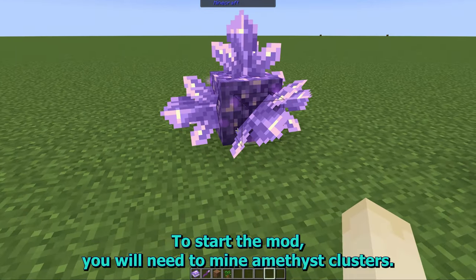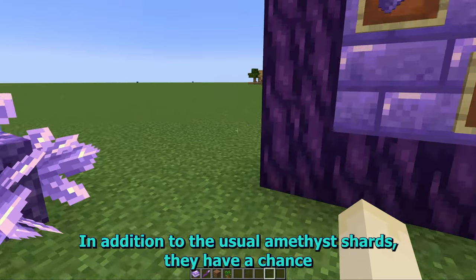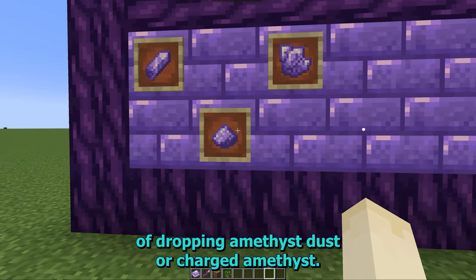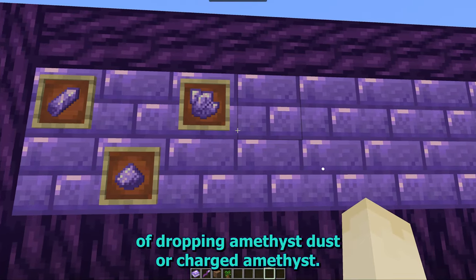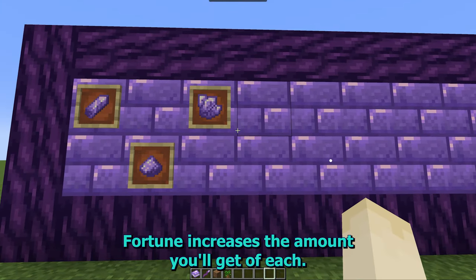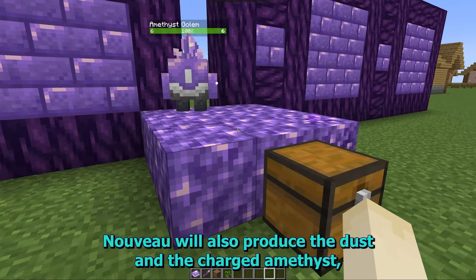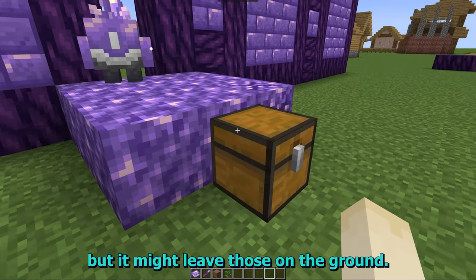To start the mod, you will need to mine amethyst clusters. In addition to the usual amethyst shards, they have a chance of dropping amethyst dust or charged amethyst. Fortune increases the amount you'll get of each. The amethyst golems from Ars Nouveau will also produce the dust and the charged amethyst, but they might leave those on the ground.